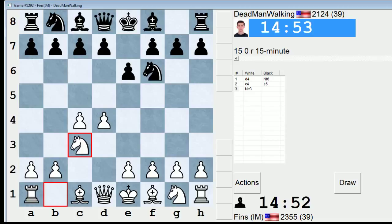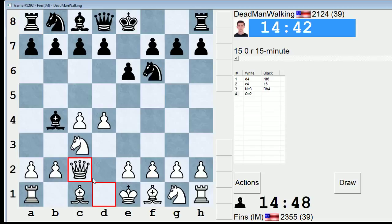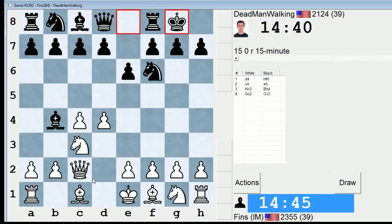I guess we're going to have a Nimzo-Indian in this game. I never understood why people play anything but Bb4 here, but occasionally you see d5 or c5. Let's play Qc2. This is my favorite weapon against the Nimzo. I have a real tough time against the Nimzo, as does virtually every other d4 player on the planet. I don't know of anyone who is like, yeah, I don't mind playing against the Nimzo — I have a great weapon against it. Everyone seems to have their struggles against this opening.